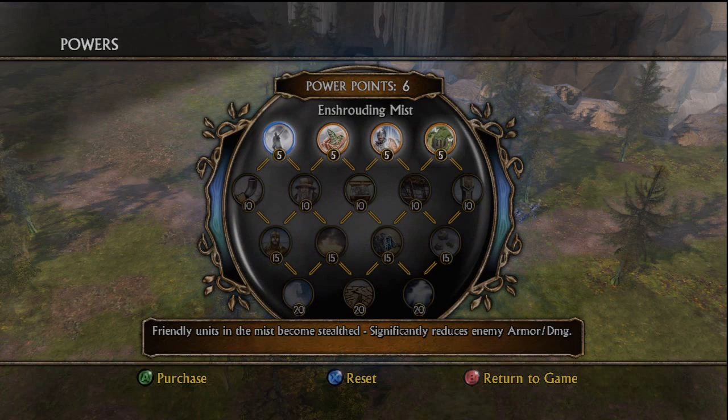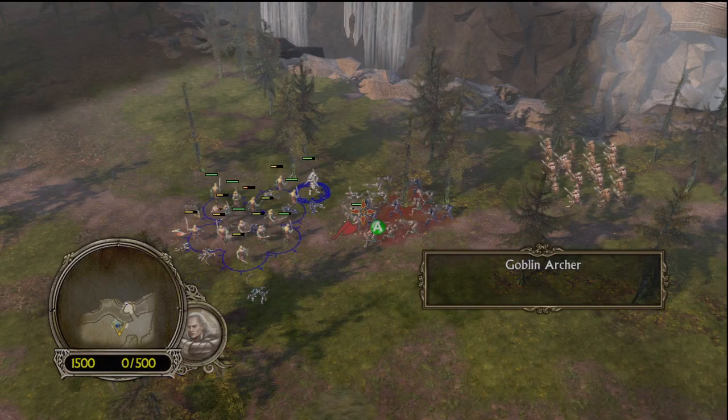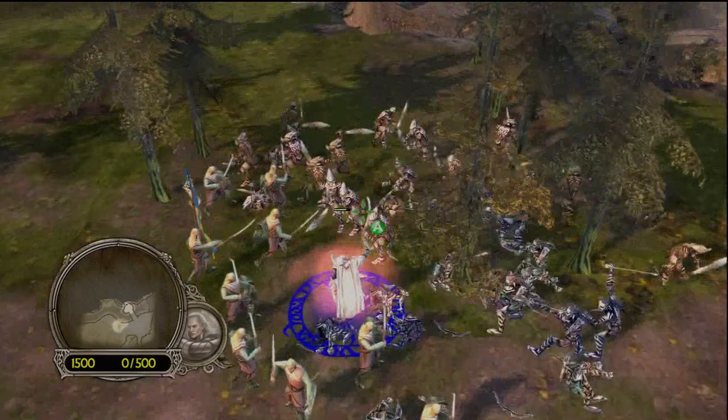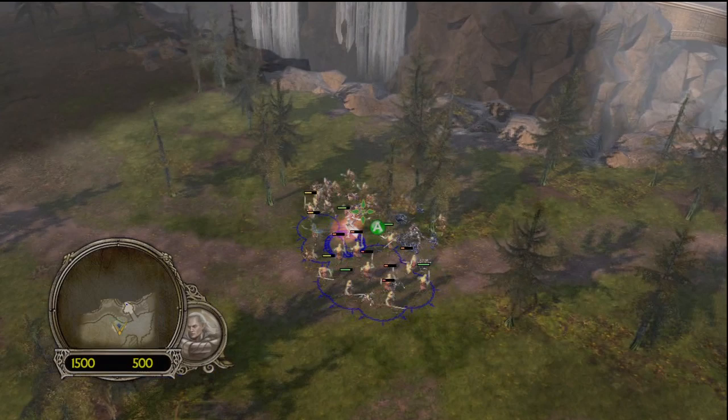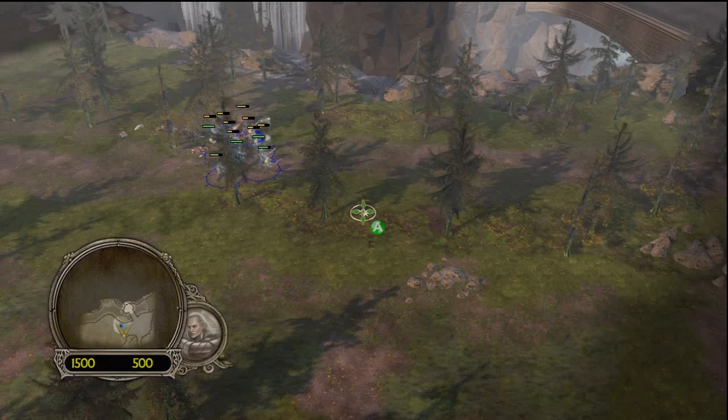So we're just taking care of these goblins on the southern side of Rivendell. You can see we've got a wide variety of powers, and I just chose heal, because out of those first-tier powers, heal is probably the most useful — especially at bailing your heroes out when they're in trouble. Those powers are bought with power points, and power points are acquired through killing enemies. The developers were smart enough to set a cap on the amount of points you can get per level, so you can't just grind and unlock all the powers in the first level.